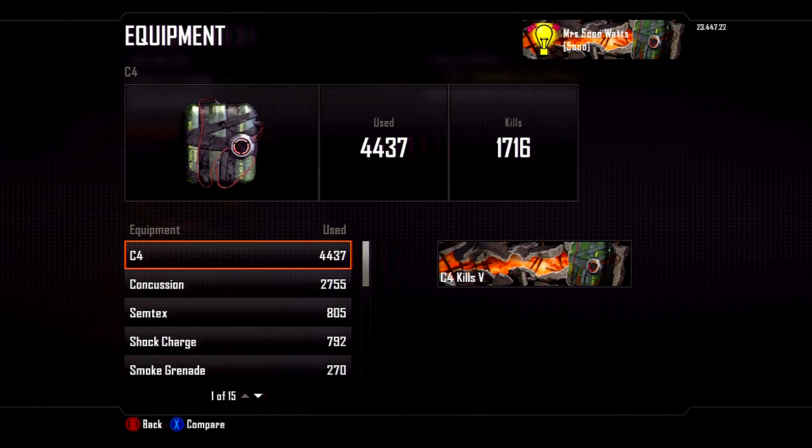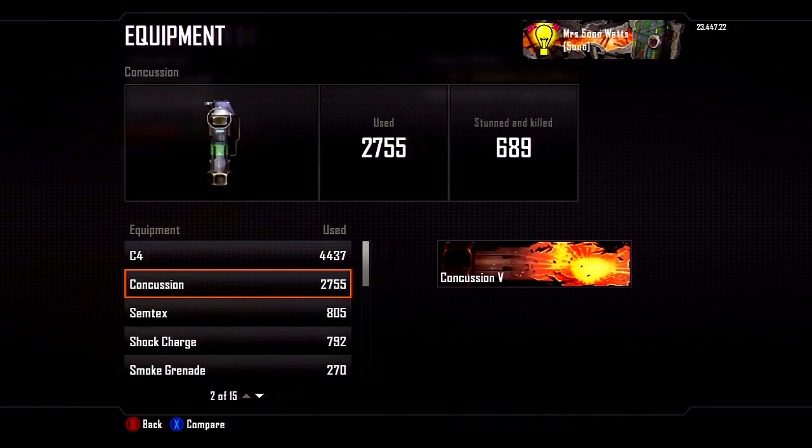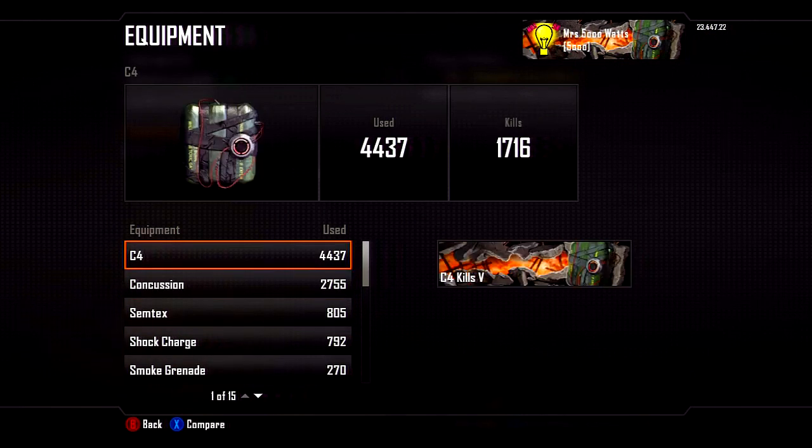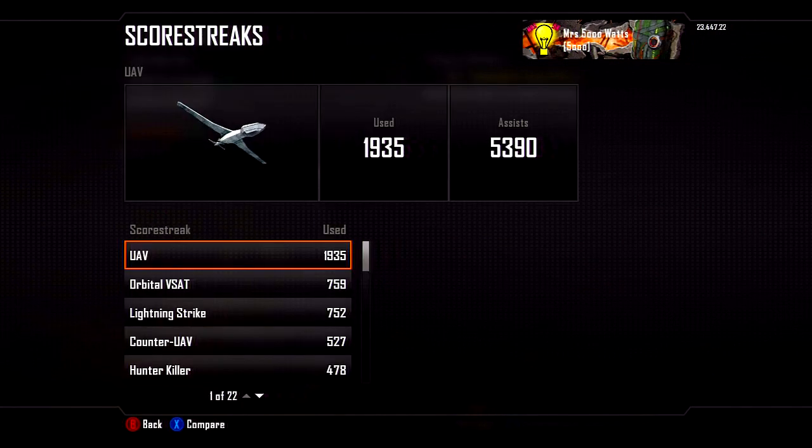For equipment, C4 - I've used 4,437 and got nearly 2,000 kills with them. The next one is concussion. Those are the only equipment that I use. I will use smoke grenades sometimes but not much. When I'm using shotguns, I tend to use smoke grenades just so I can run in and out of cover really easily.